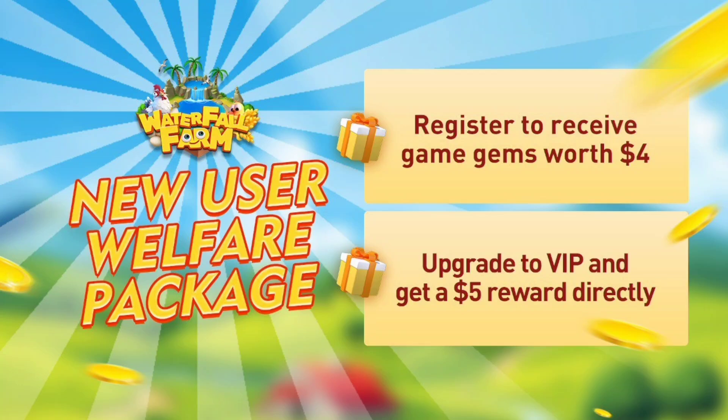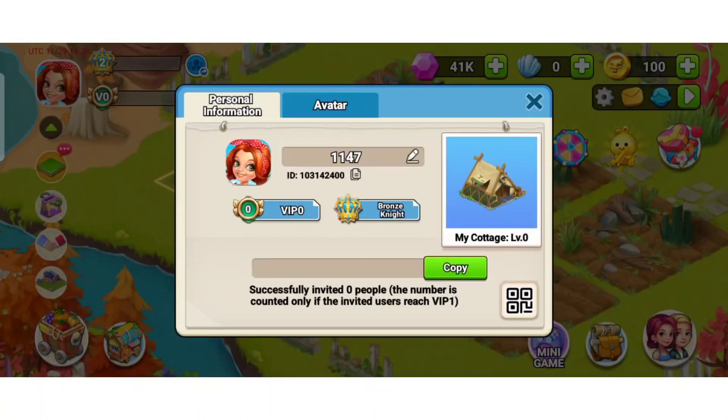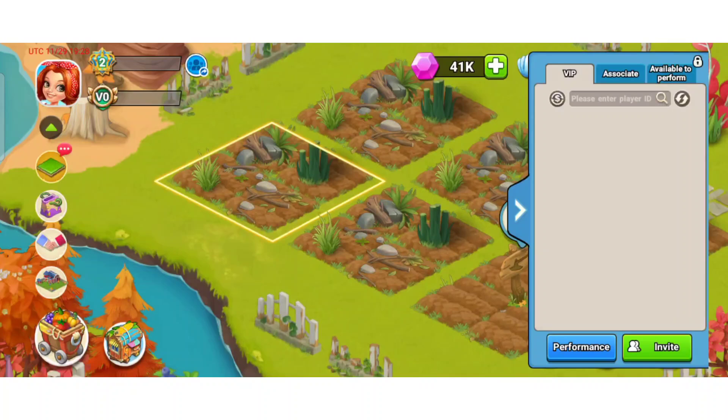They have started a new user welfare package in which you can register to receive game germs worth four dollars for free. You can also upgrade to VIP and get a five dollar reward directly. After setting up your profile, here you can see the complete gameplay. In the profile option you can change your name, avatar, etc. You have your referral link which you can share with friends, and there is also an invitation option to invite friends via your referral and earn more rewards. Here you can check all your records, performance, and your VIP level.